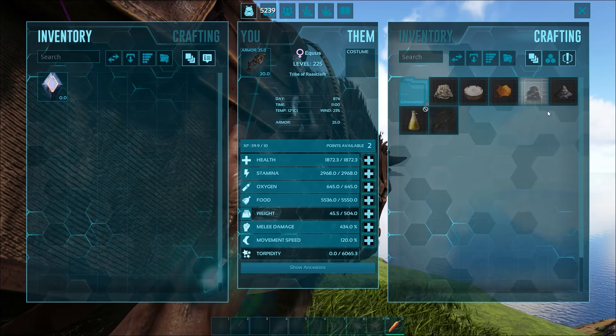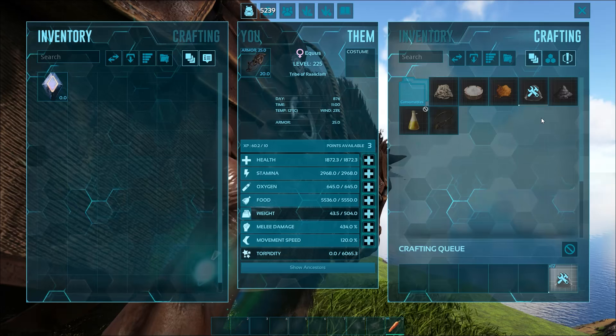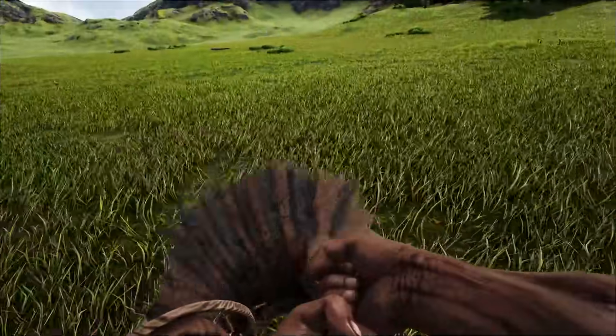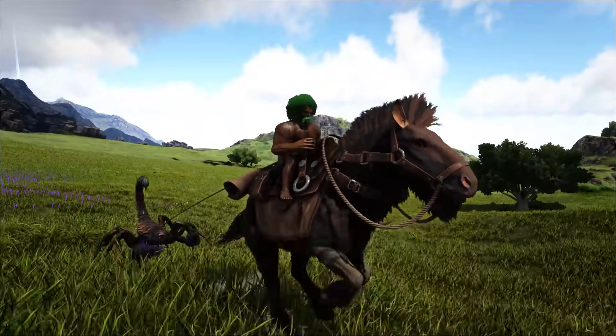The Equus also provides up to 80% weight reduction on a variety of resources, including paste and chitin. And from the saddle you can also craft a lasso, which can certainly help you tame further creatures.